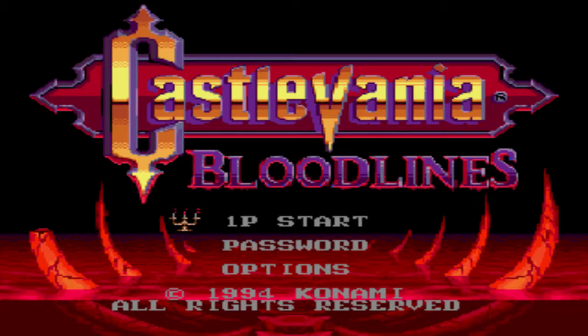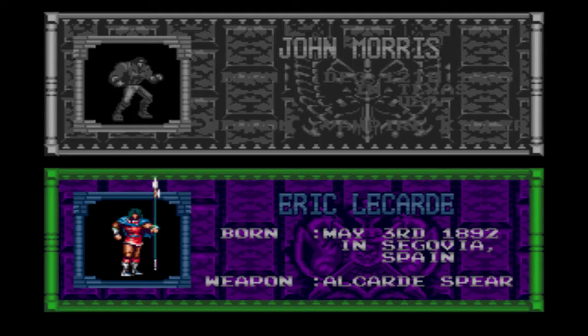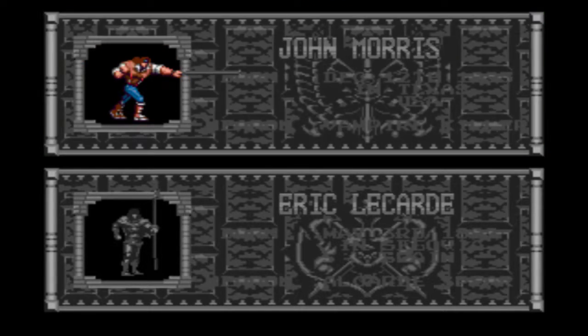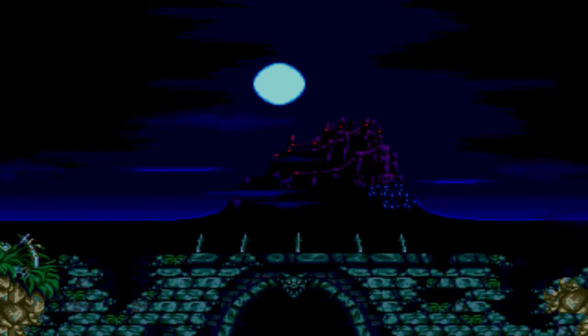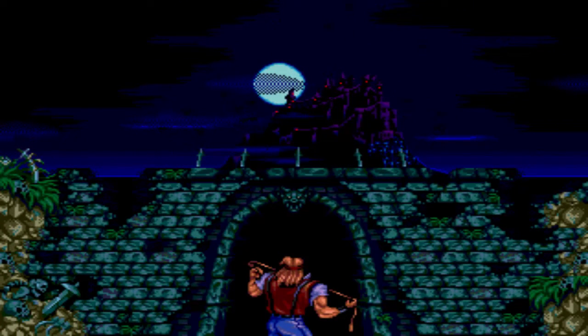Normally you just press start to exit out. We have two campaigns: John Morris and Eric LeCard. I'm going to do John Morris here because he plays the most like your typical Belmont. Normally I don't care about difficulty setting when the objective is just to beat the game, but when the true ending is locked behind the game's difficulty setting, this time I have to beat the game on expert mode to unlock the true ending.